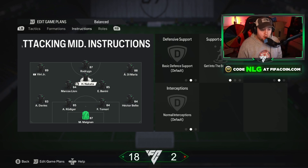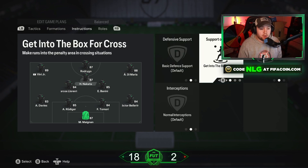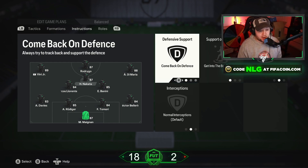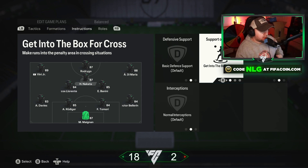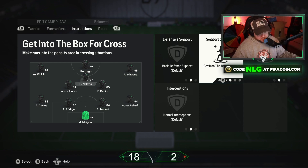For the CAM, I also have them set to Get Into the Box on Crosses. A lot of people might leave it on Balanced, Stay Forward, or even Come Back on Defense. I prefer Get Into the Box on Crosses — when I go down the wing with a winger, I know I'll have three players getting into the box, which gives me a better opportunity. I've still got my midfielders there as a safety net so I don't get caught on the counter.